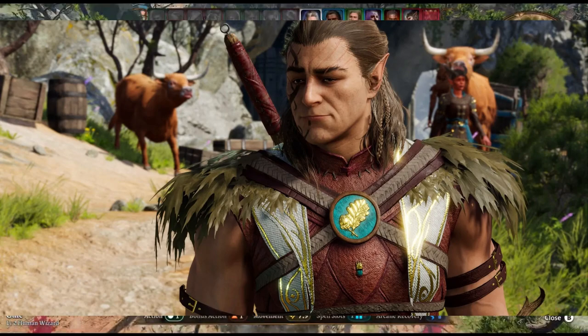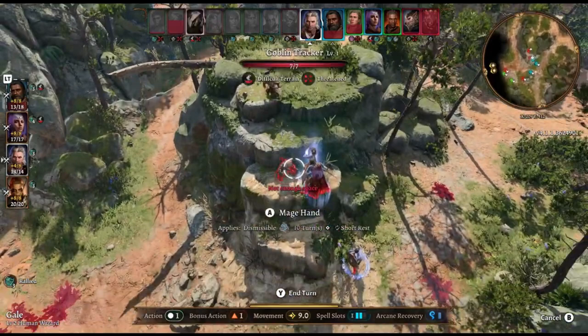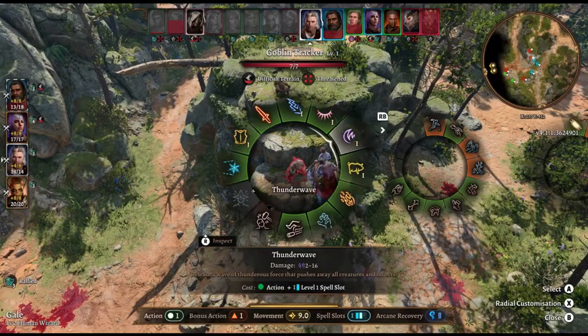Hey, everyone. Halson is missing from the camp and grove — super frustrating, right? Today, we're going to discuss a pesky bug in Baldur's Gate 3 where Halson goes missing from both the campsite and the grove. But don't worry, we've got some possible fixes for you. If you're experiencing this issue, follow our guide to get Halson back where he belongs.